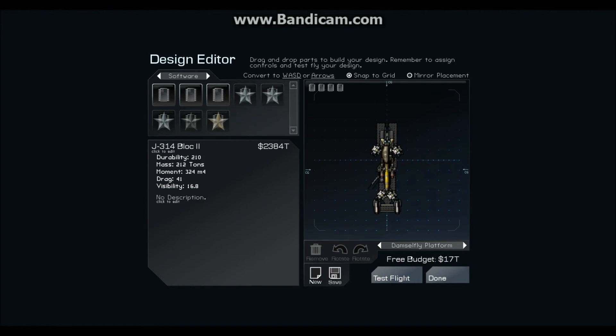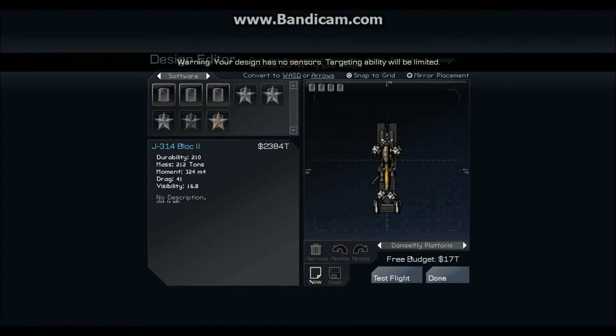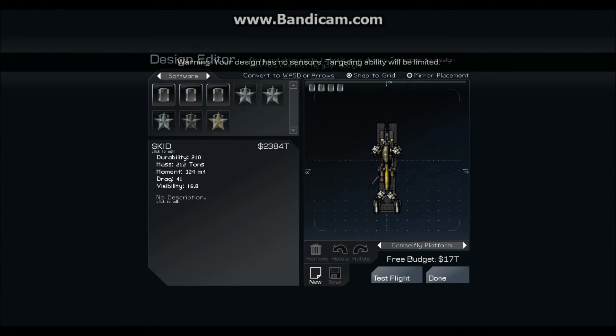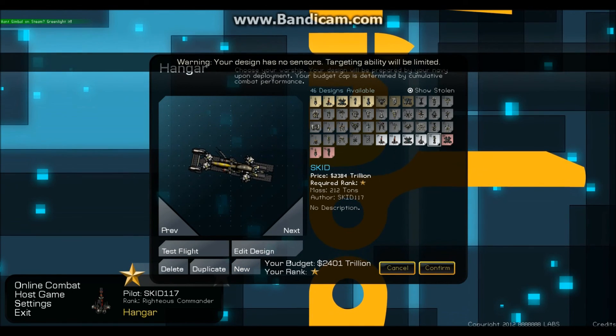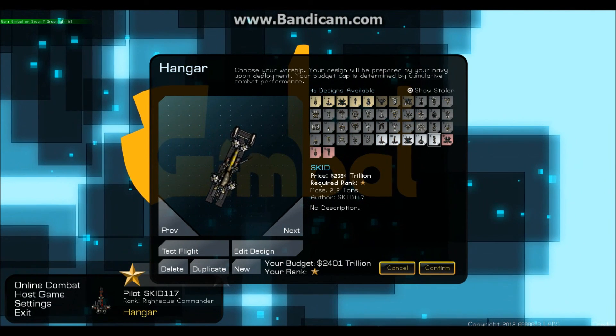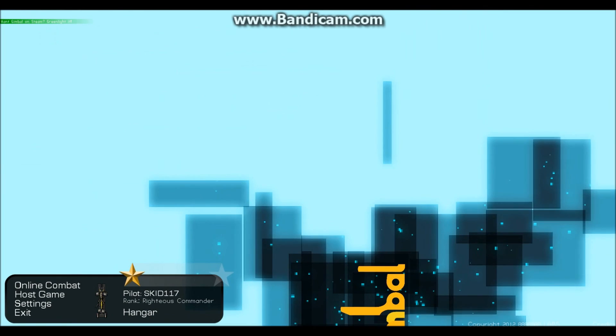So there we go — built a ship from the ground up. Going to save it. Actually we're going to rename it and save it — we're going to call this the Esky ID. You can actually edit your description and everything. And we're done. There's the Skid. Anyway, thanks for watching — when we get back we'll do some more multiplayer videos. Thank you, bye bye.